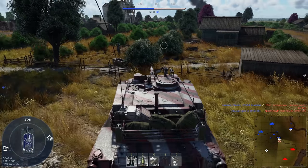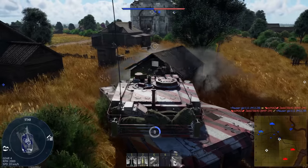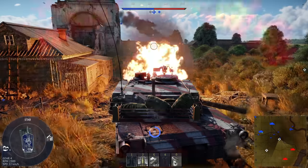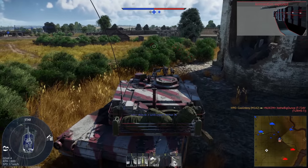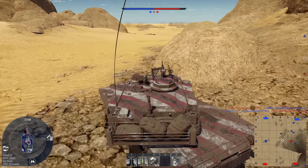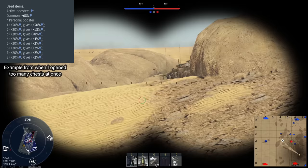For tip number two — this one might seem obvious, so I'll make it quick: don't stack boosters unless you need to. When unlocking boosters through chests, the battle pass, or whatever, sometimes you have a ton to use at once. If possible, do not use them all at the same time, as you will quickly see diminishing returns. If you use ten 10% boosters, your first booster gives you the full 10%, the second gives you only 6%, a further booster gives you even less, until each consecutive 10% booster only gives you 2%.